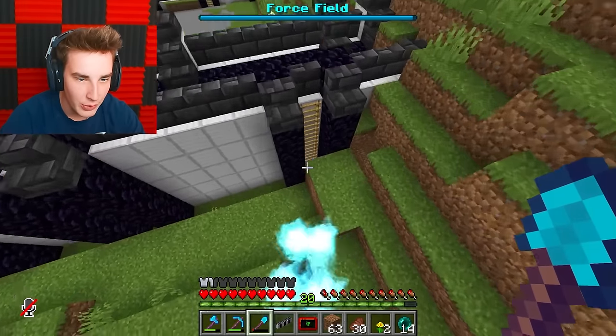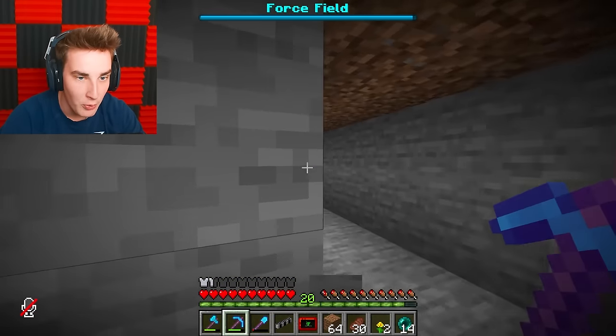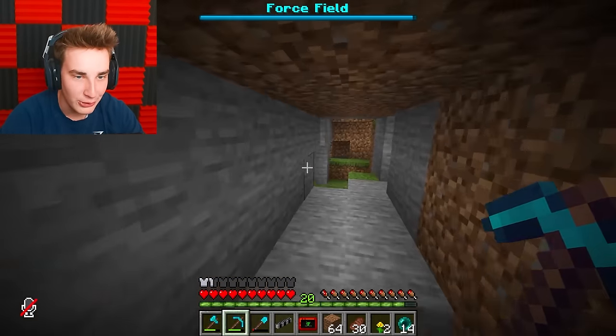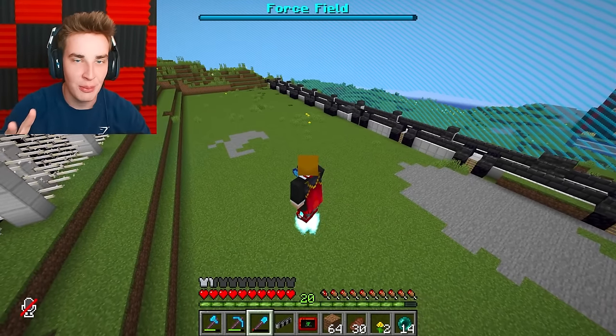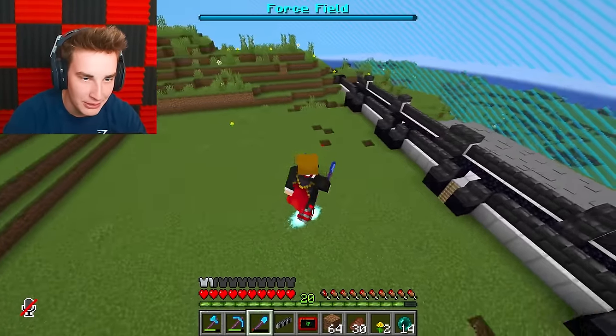I'm thinking we can make the entrance like right here from the wall - and then boom, just like that we can connect it. This is going to be so cool - it's like a bunker. Wait, I can't even finish the bunker yet - I'm getting too excited. I just had a great idea of what to put up here. If we just quickly go into the nether...